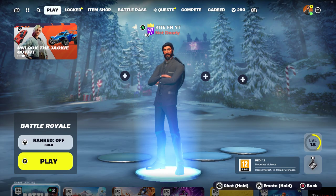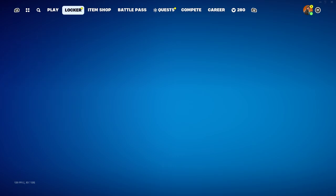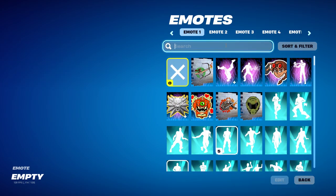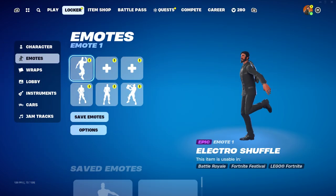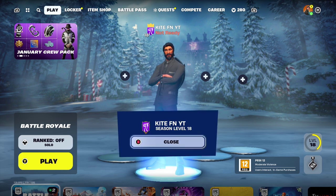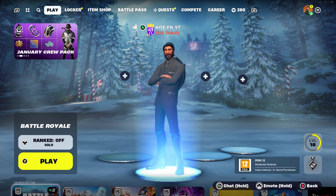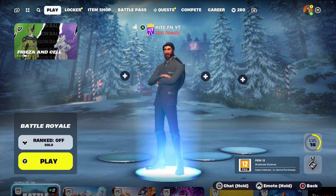Close that and restart your game. It may not work straight away. After restarting, I'm going to go to my Locker and Emotes and search for Electro Shuffle — and it actually worked! We have the Electro Shuffle emote. I hope this works for you guys; it's currently working in 2024. That's the end of the video — make sure to like and subscribe with notifications on so you don't miss an upload, and I'll catch you guys in the next video.